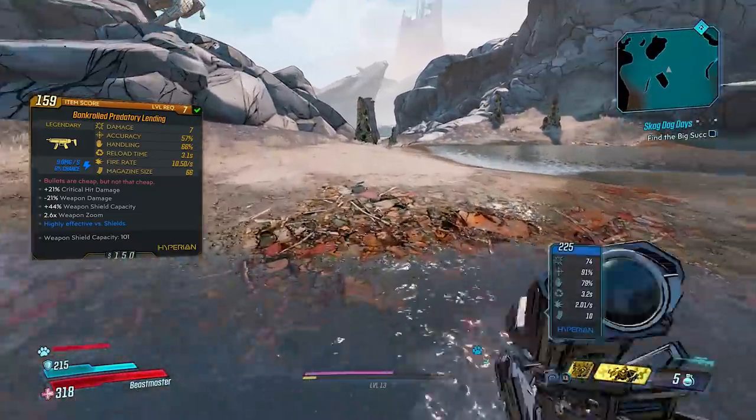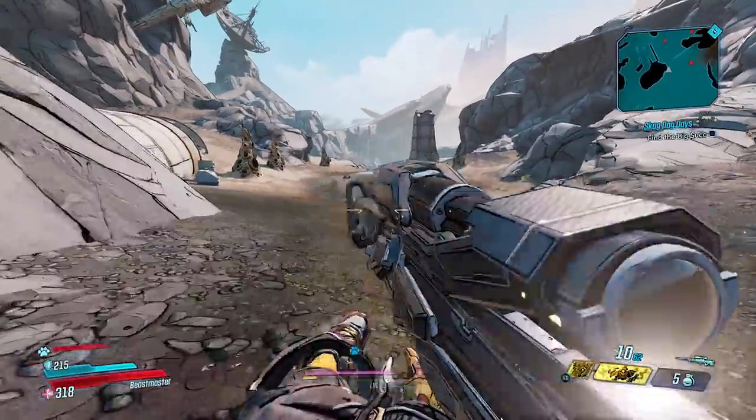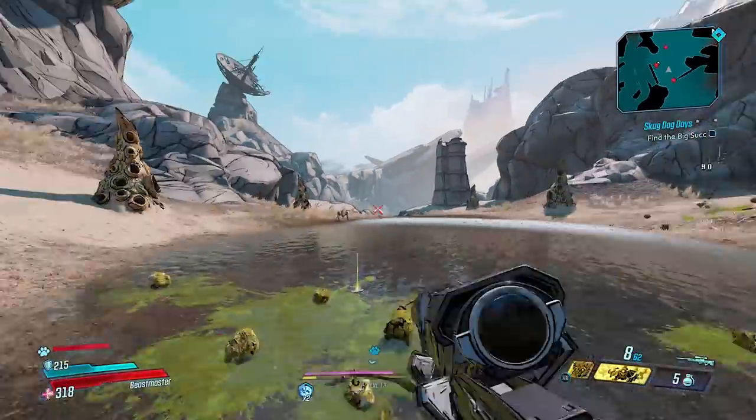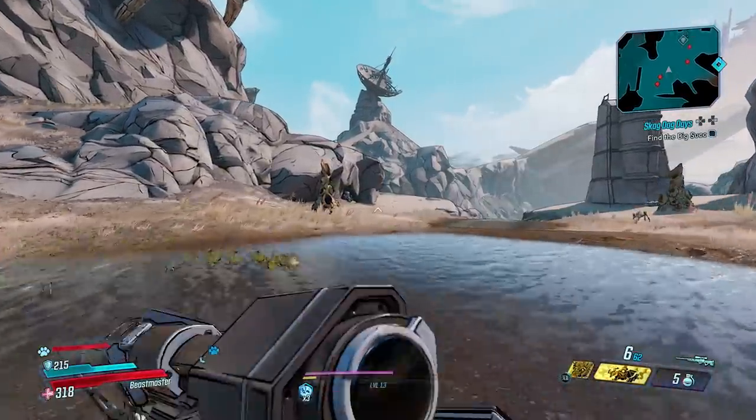Additional stats are 21 critical hit damage, 21 weapon damage, and 44 weapon shield capacity. Since this is a Hyperion, it features their gimmick of having a shield projection in front of you whenever you aim down sights.